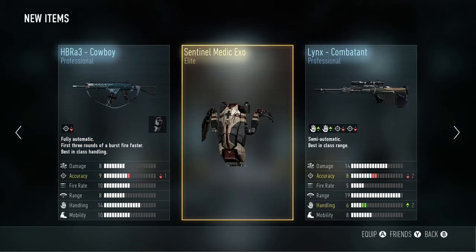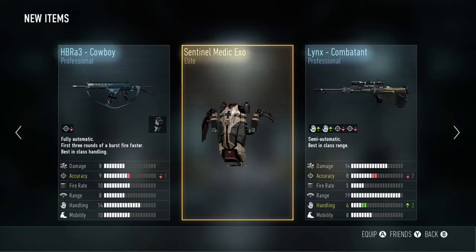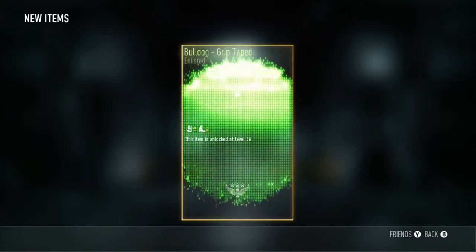Here I've got another Elite XO which I was loving, as I do like the full sentinel medic look. Unfortunately I haven't completed it but I am close. We've got a couple of professional level weapons there, but I do have the insanity version of the HBR so I'll stick to that over this professional variant.